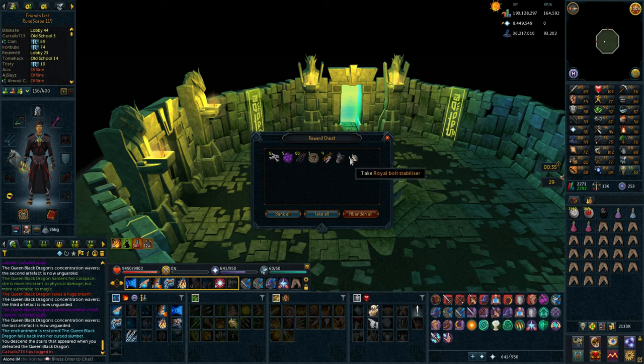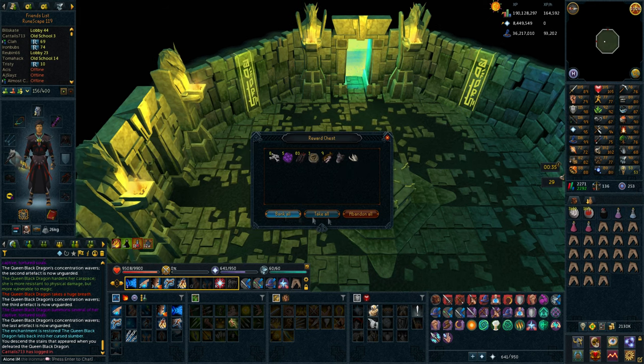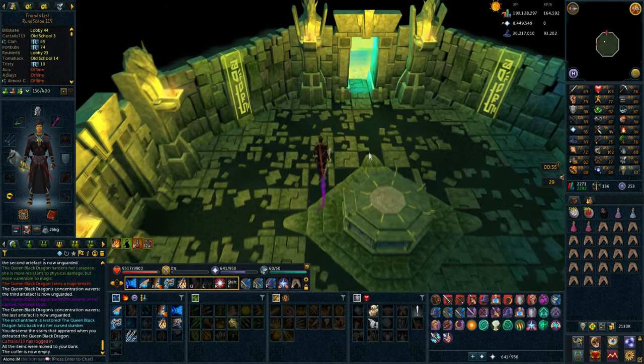Holy shit! I just got a Stabilizer, which is one of the items that I need. So I only need the Frame now. And I got a Visage as well, so I'll take that money. That's decent money — that's 450k. So let's bank that and continue. That's really good.